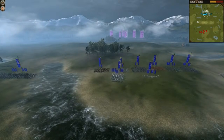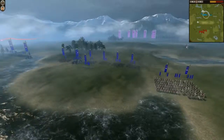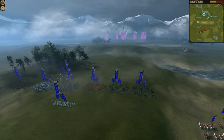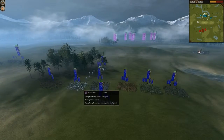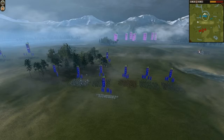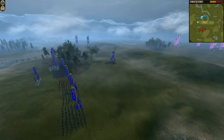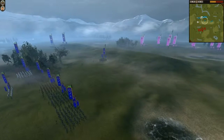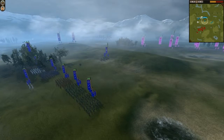This battle was fought on the Alpine Ridge map. Sometimes when I fight on this map or the other ridge map — the Sacred Ridge map — I don't bring archers. I tend to bring just rush armies, because people tend to rush the ridge, and when you get on it your armies are so close that there's really no point in using archers.